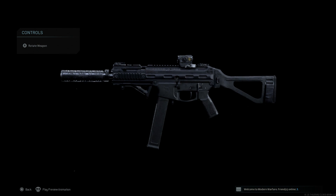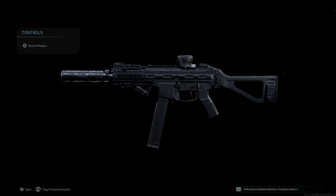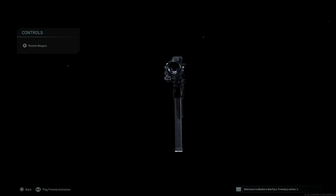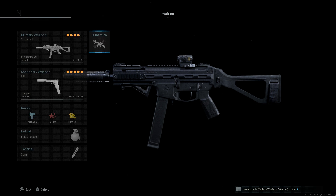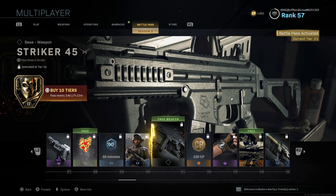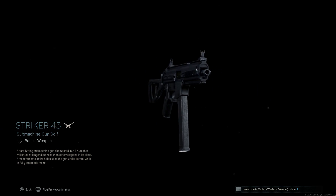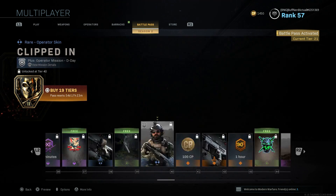Here's our final design for the LWRC 45 — Land Warfare Resource Corporation International SMG 45. This is not a UMP 45; I see everybody reporting it as a UMP 45, but it is a LWRC SMG 45. To unlock this, go to your battle pass — it's available for free at tier 31 — and you can see the Striker 45 listed as the LWRC 45.